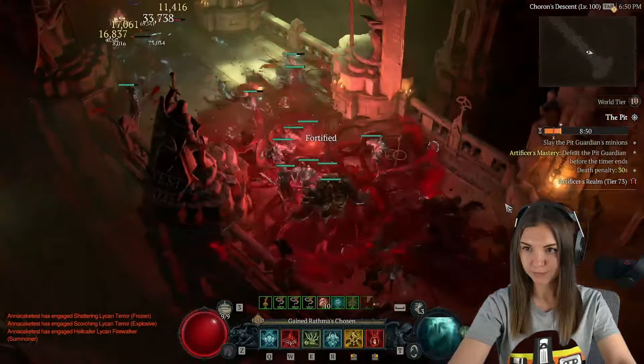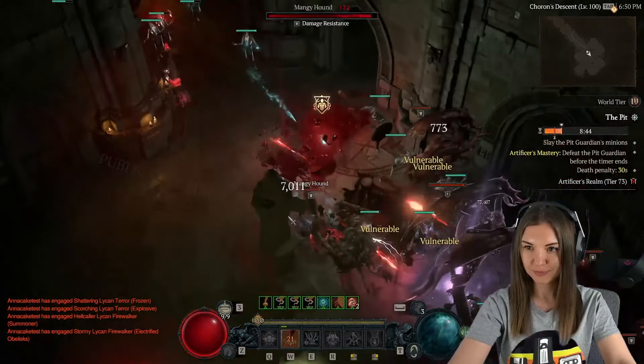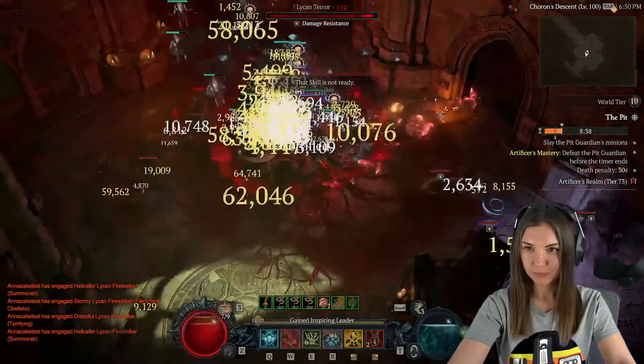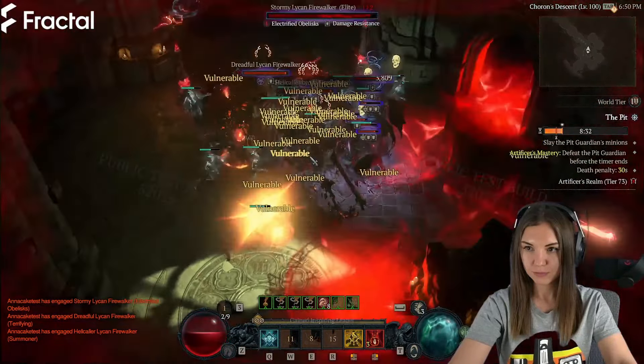They're gonna help you to stay alive. This build is gonna be absolutely amazing for leveling. This build is also gonna be really really good for hardcore, because besides minions I'm also stacking life and overpower damage — this is the mechanic of Blood Surge.